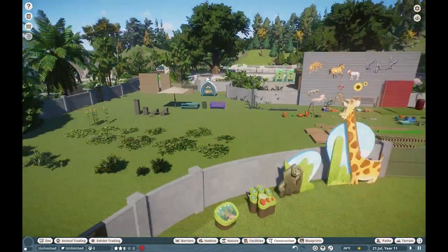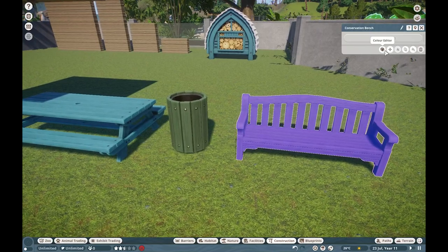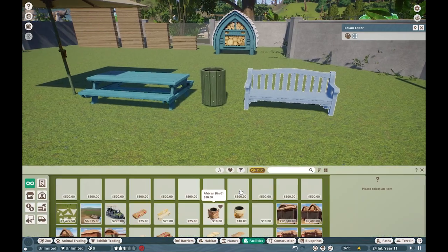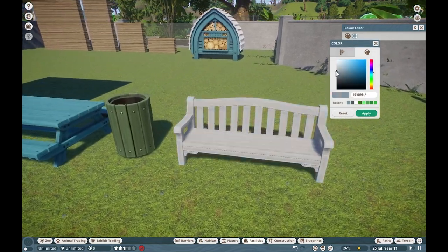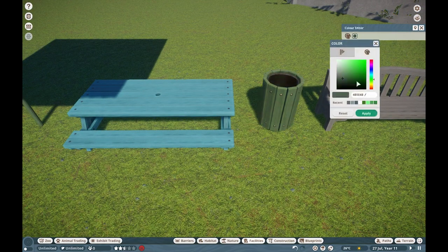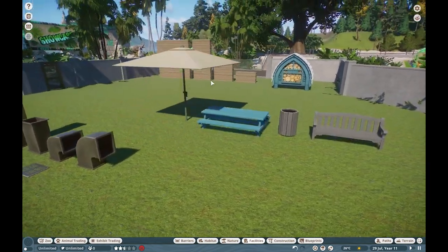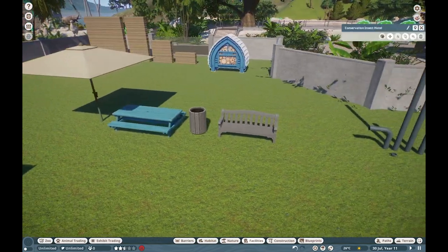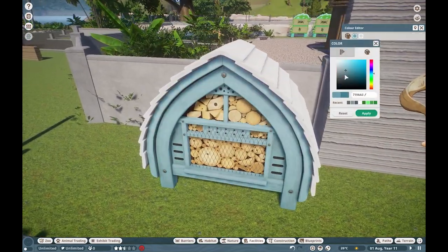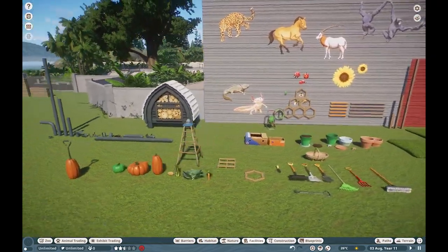What I think a lot more people are gonna care about are these pieces right over here — these are our new bench sets, our new guest facilities. You can find these in the facilities tab. We get a nice new relatively modern bench, a new modern bin, a new picnic bench, and our new umbrella — all completely flexi-colored, which is great. We also do have the insect hotel, otherwise known as a little bit of a beehive — this one is more so just for wild insects that come and nest, and it goes in really well with the conservation theme.